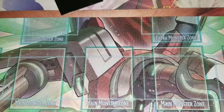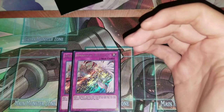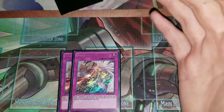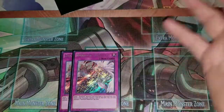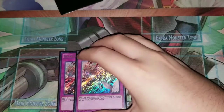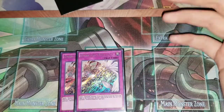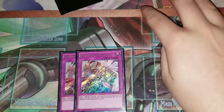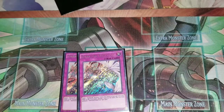For traps, you run Rebellion. You send one Dark Lord monster from your hand or face-up from your field to the graveyard to destroy one card on the field. You can only activate one Dark Lord Rebellion per turn, but you can copy it to do it multiple times. It's non-targeting destruction, which is really good for getting rid of things like Chaos MAX Dragon since it can't be targeted.